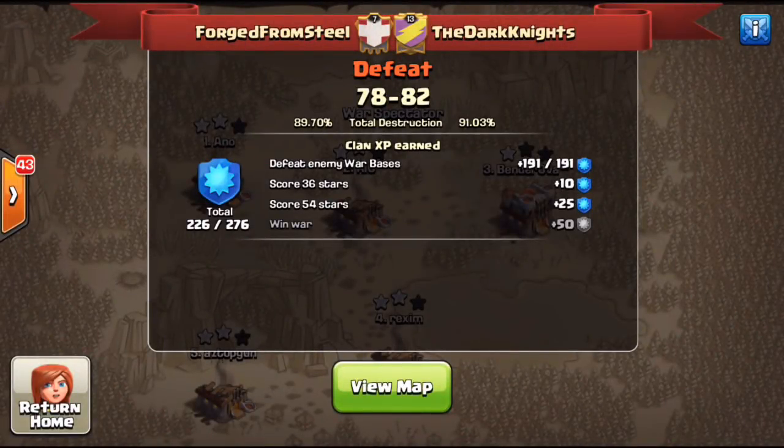What's going on guys, this is Riggs from Clashing FFS bringing you a random matchup we had this weekend against none other than the Dark Knights, also known as TDK. As you can see, we took a huge loss, losing 78 to 82 — TDK beat us by a four-star differential. Not our best performance, as we'll see. I have some specific attacks I wanted to highlight for this war.